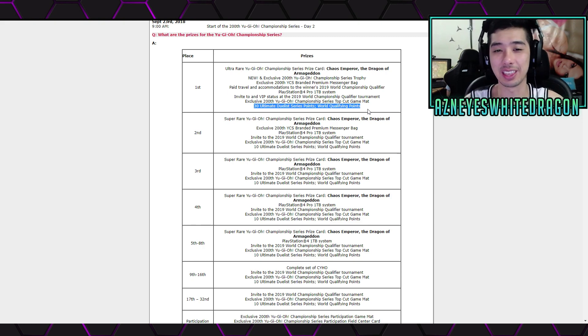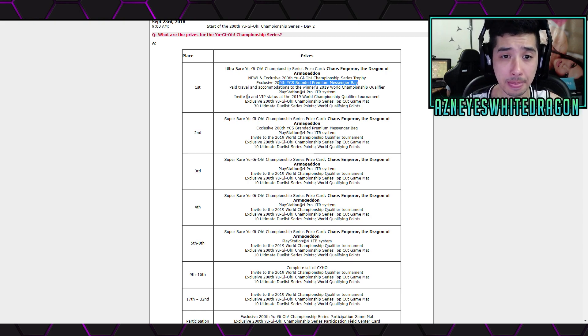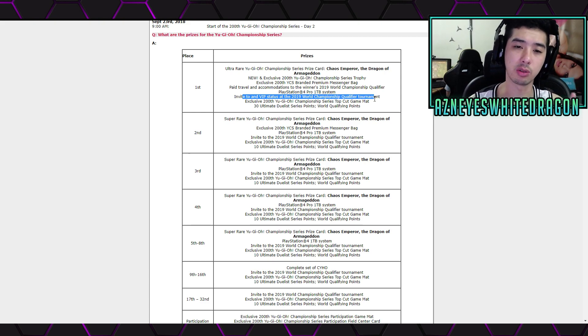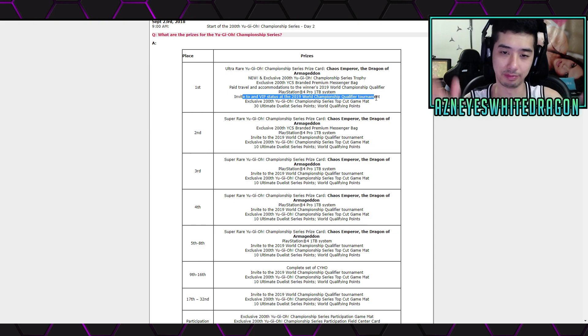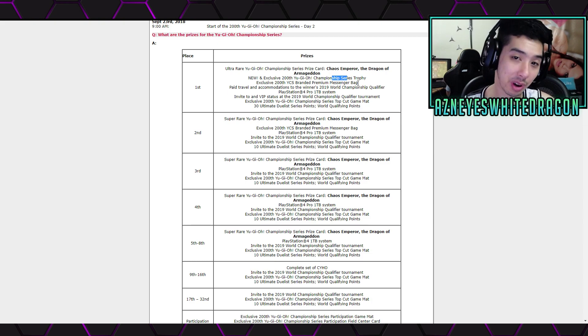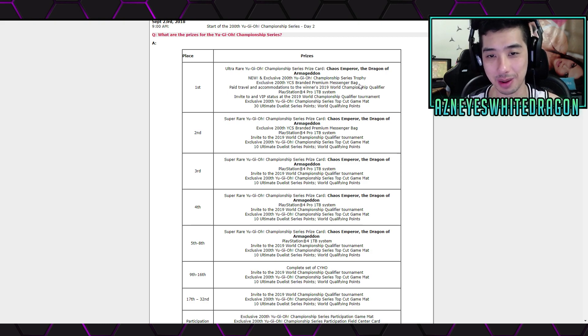They used to have the belt for the UDS series — that was kind of cool. The VIP status sometimes gets you a specific box of Yu-Gi-Oh! goodies like sleeves and stuff; I'm not sure exactly what this one includes, but that information might get revealed later. Basically, you're getting the Chaos Emperor — do you really care about a trophy or a messenger bag? I don't think those will be worth too much. You get an invite, paid accommodations, a PS4 Pro, and then the Chaos Emperor. The rest of the stuff is a little lackluster, in my personal opinion.